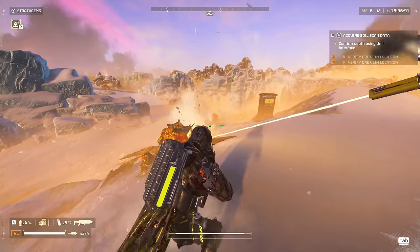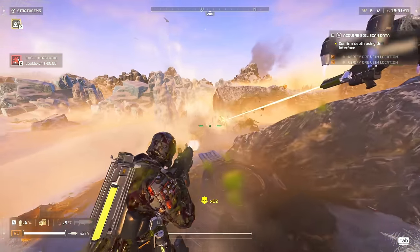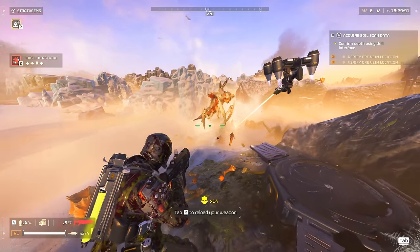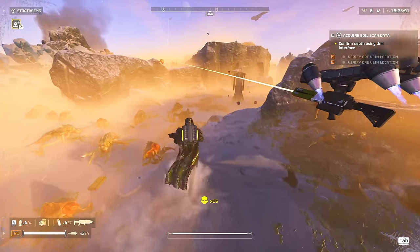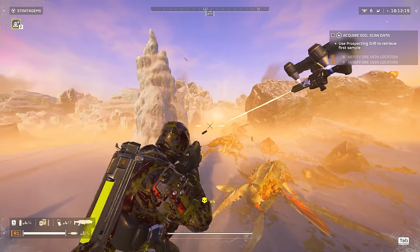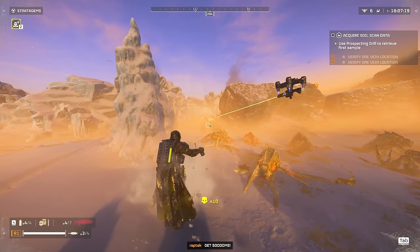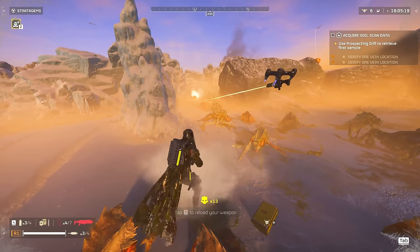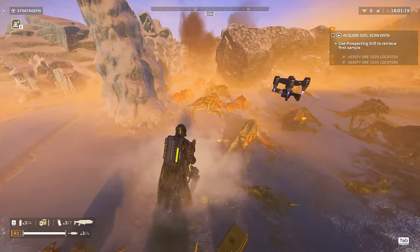This is actually something great about playing solo — you're dealing with these units hands-on, so you find yourself learning their attacks, their patterns, and even their animations, which makes you quite a proficient Helldiver when dealing with them. As you continue to play solo and pay attention to enemy movements, you start to understand how each enemy works and what their weaknesses are. If you'd like to see a guide on how to deal with each enemy type, let me know in the comments below.